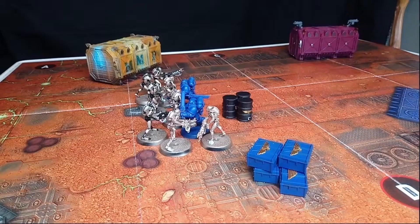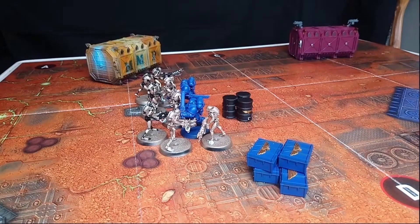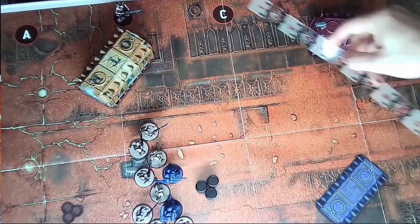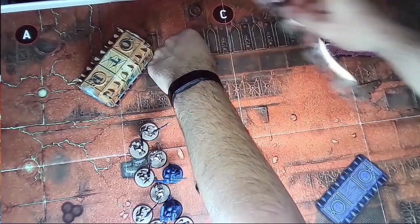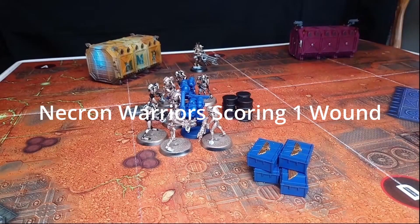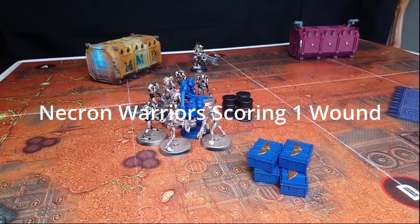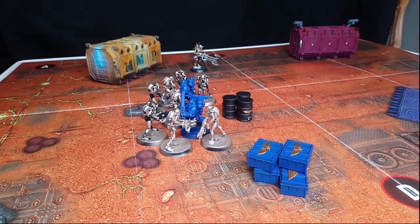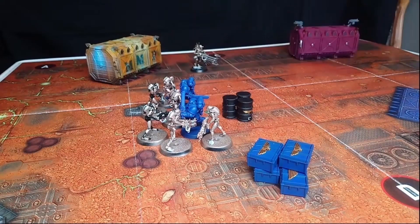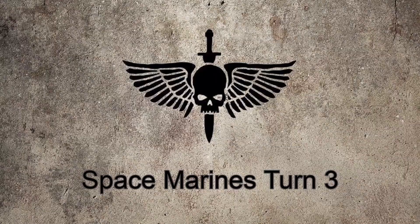Let's see whether the two remaining Space Marines can survive this turn or whether the Necrons will have given themselves an early advantage. The Necron Warriors are all pretty much in contact so we won't be moving them, but we will move the Royal Warden to get him into the fight phase. He won't be able to make any shots as the Space Marines are already in base contact with the Necron Warriors, so we move into the fight phase. Sergeant Cadran takes a wound. The Space Marines fight back, removing two Necron Warriors with Gauss Flayers. That's the end of Necron's turn two.